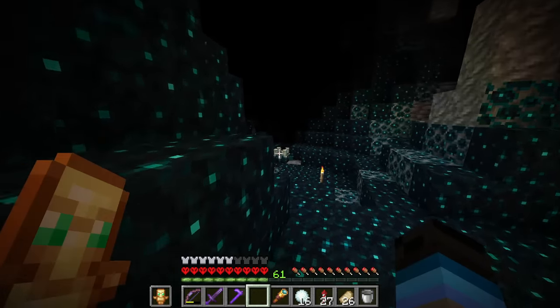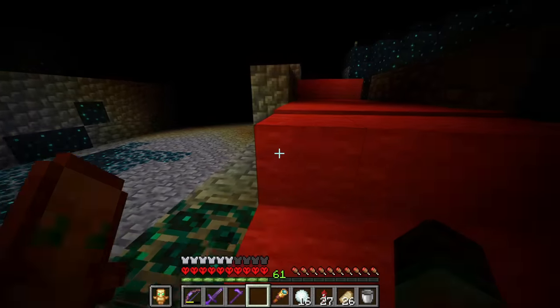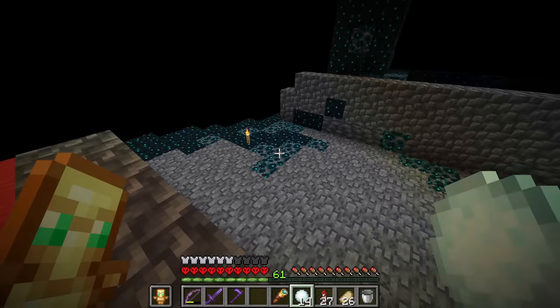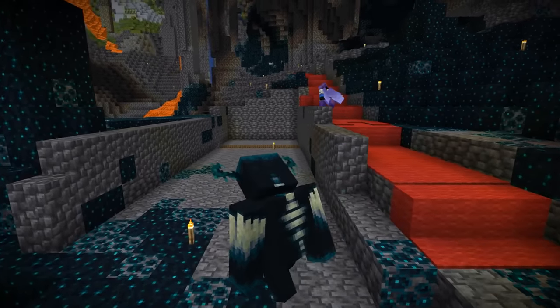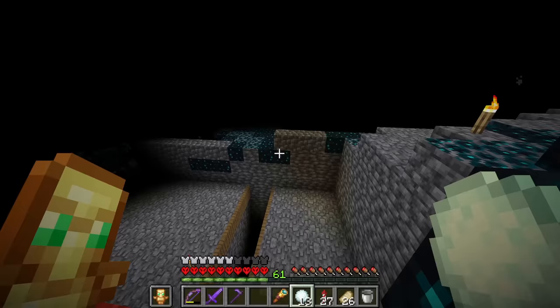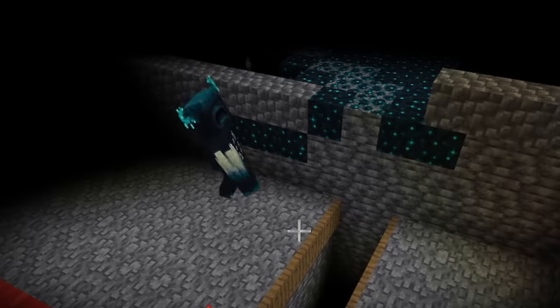There it is — this is the Warden I am going to kill. Now we just need to bait it and drag it over this way. It should smell me so it should come over this way anyway, but let's throw a snowball there... snowball there. It's gone down there. All right, another snowball over there. Just a couple more steps. I think it's going. Yes!